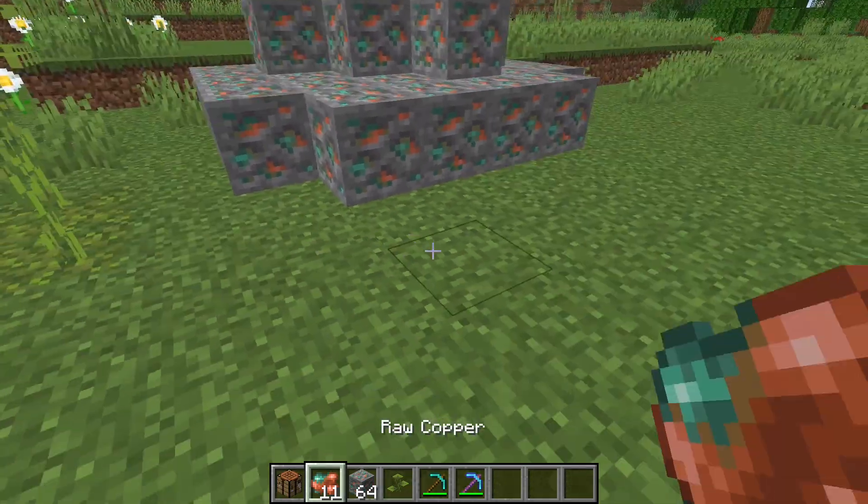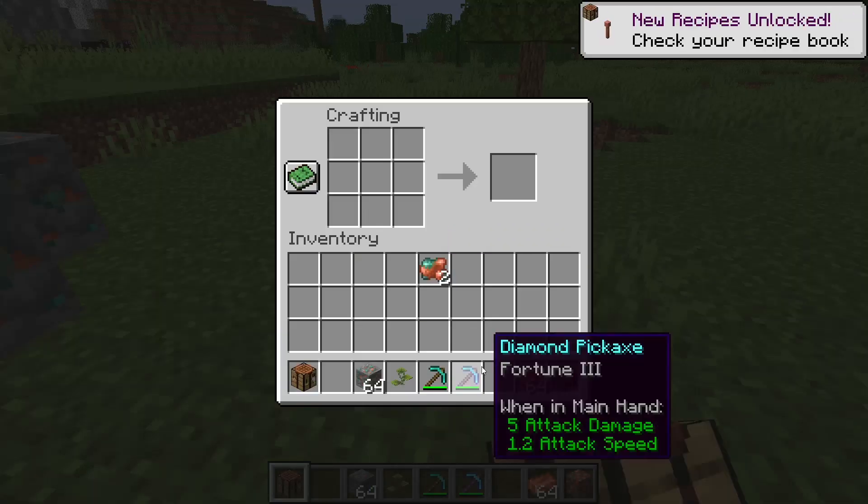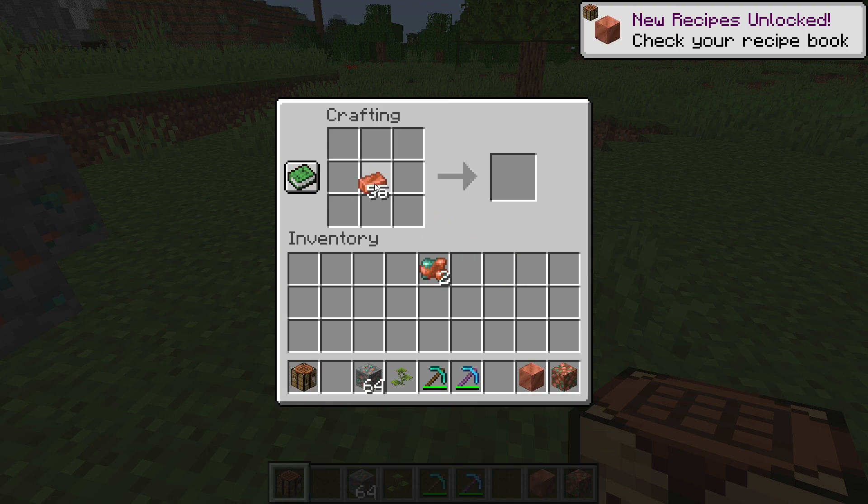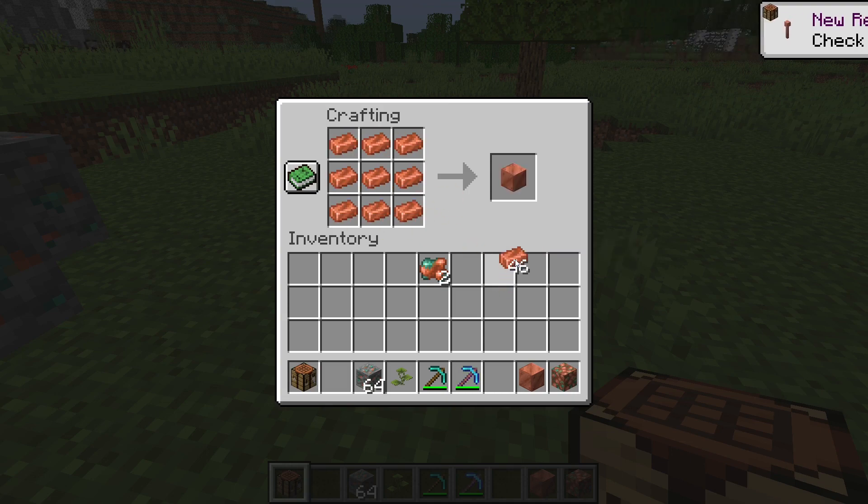Next change: you can get copper ingots. It now takes 9 to make a copper block, where it was a 2x2 crafting recipe before — it's now 3x3. So that has been reverted to require more ingots.